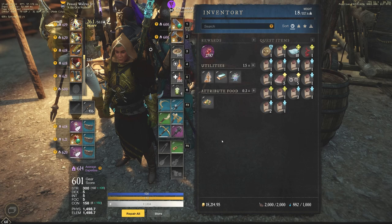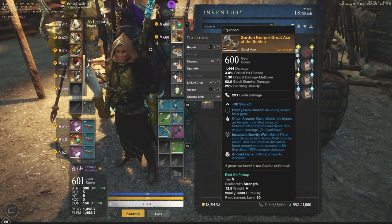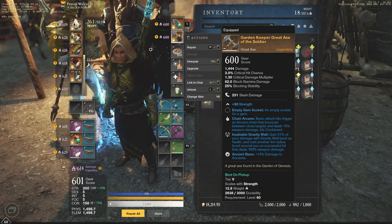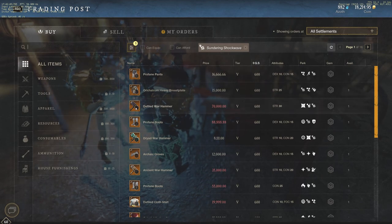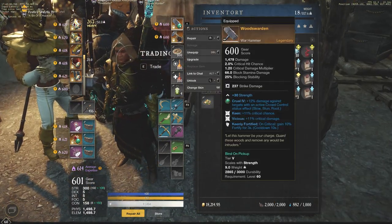For the best perks on this build, Insatiable Gravity Well is a must — it gains back 51% of your damage from Gravity Well as health and casts an additional four-meter radius burst on successful hit dealing 100% weapon damage. That's one of the best for the Great Axe. On the Hammer, Sundering Shockwave inflicts rend, reducing the target's damage absorption by 14% for 10 seconds — a huge bonus for you and all teammates to deal more damage.